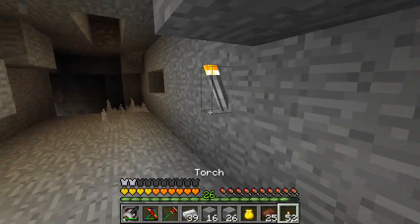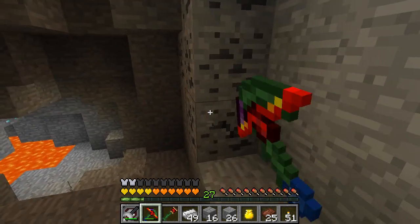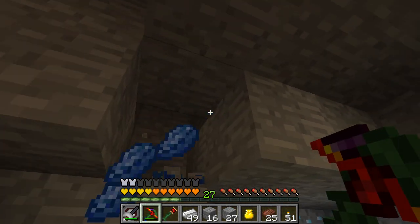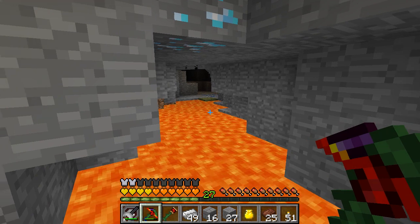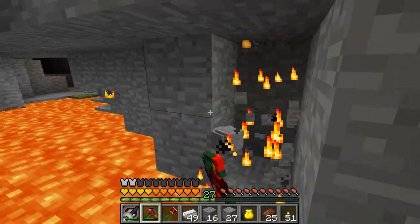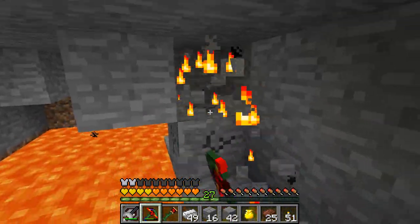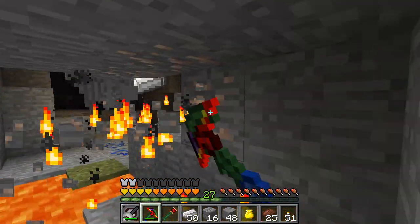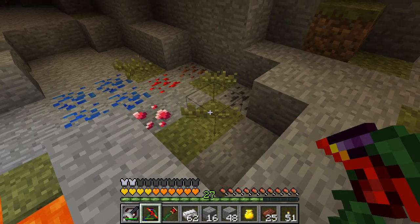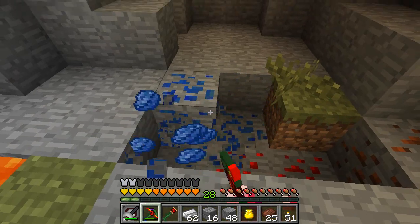Down here I'm only picking up ores and I've got plenty of coal, so I can keep going with the light. I don't need to worry about torches, although that's gonna be weird. In vanilla one thing that would keep you from going on is the amount of torches you bring down — you run out, so you need to get out and go get more. Here, not so much. More diamonds, more lapis, redstone, more grass.